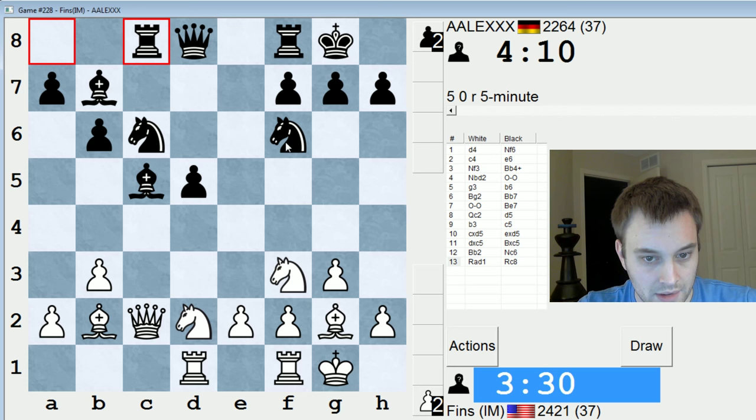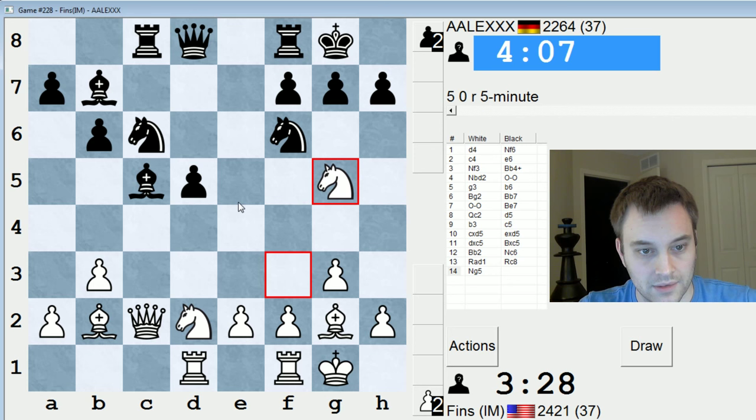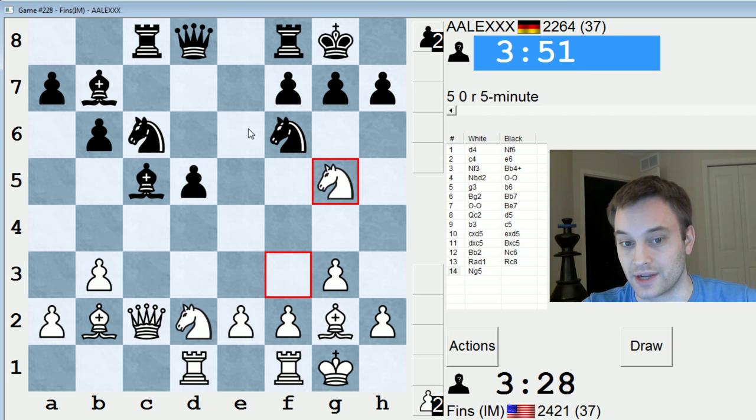Knight g5 threatens bishop takes f6 straight away though, so I kind of like that move. Let's try it — looks tricky. And there are two pieces in the way, so black can't do too much damage straight off the bat. Very simply, I'm trying to mate him on h7: bishop takes f6, queen takes f6, queen takes h7 mate. And if h6, I still get to do that — h6 doesn't really deal with the threat.